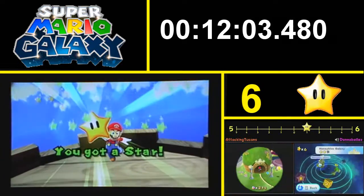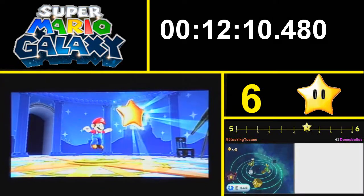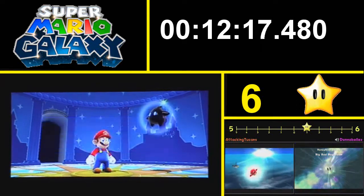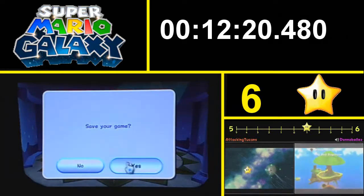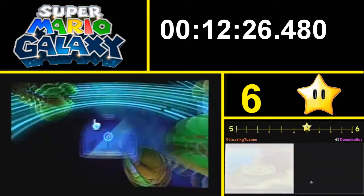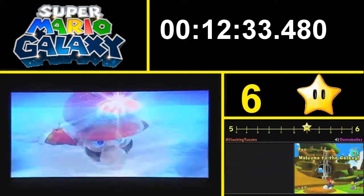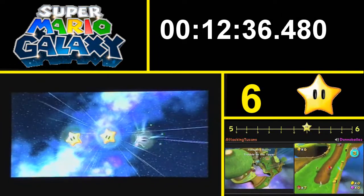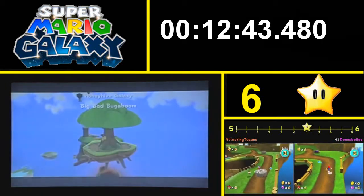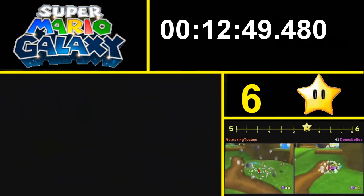I believe we need eight stars to get into Bowser's Fortress - technically we can go straight to Bowser's Fortress right now, but why would you do that? So anyway, 422 - that's good. It's eight stars, which is really high. You can only get nine stars in total before this, because the two mini-galaxies there, I believe you can only get one star from each. So this is number seven. I'm going to get number eight from the other mini-galaxies. Hopefully we'll be able to knock off the other three galaxies pretty quick.